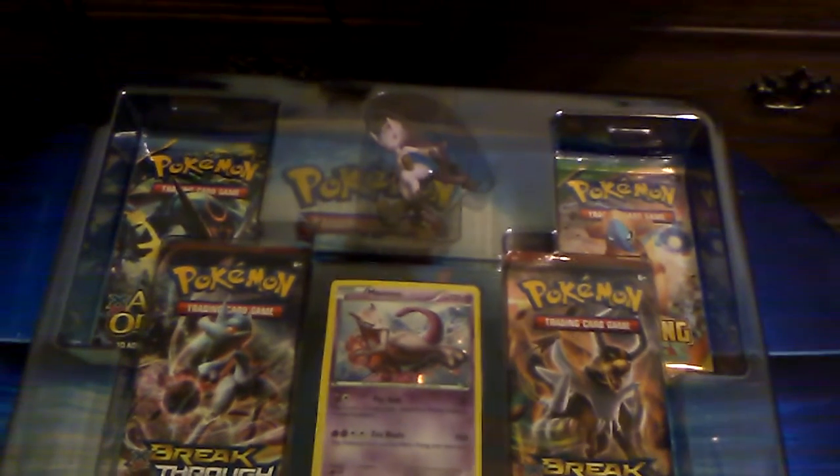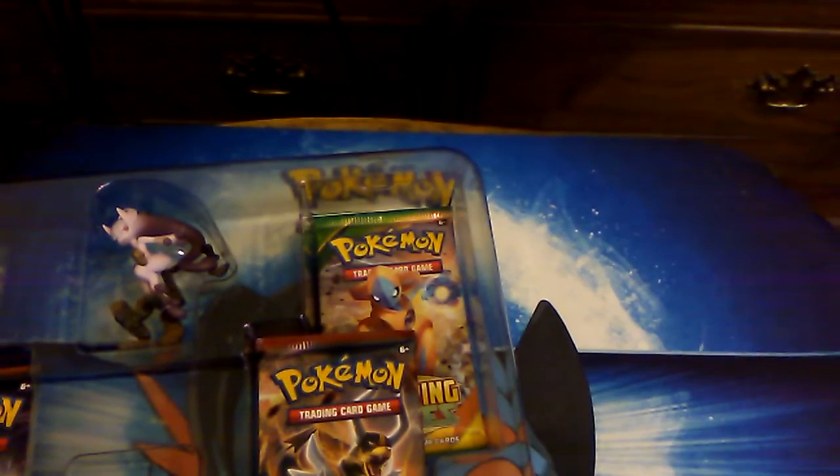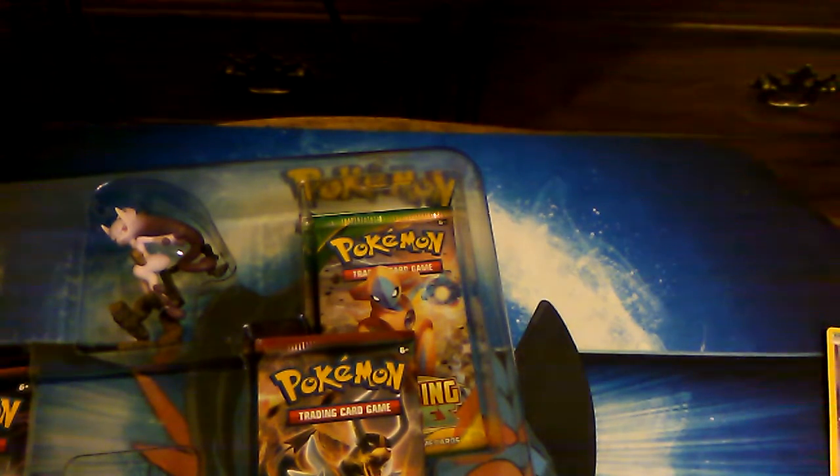I'm trying to record this as smoothly as possible. I remember we opened the X version of this before. Here's the promo card — I'll show you the other promo in my binder. Here's the original promo for Mega Mewtwo X: XY 100, and here is the Y version: XY 101. We also get a new figure which is a Mega Mewtwo Y with a big head, because it's Psychic type.